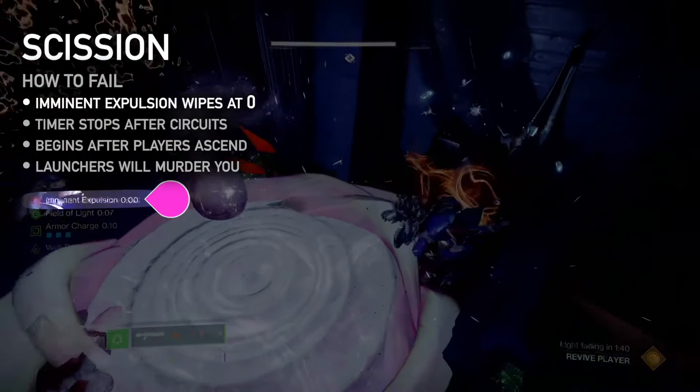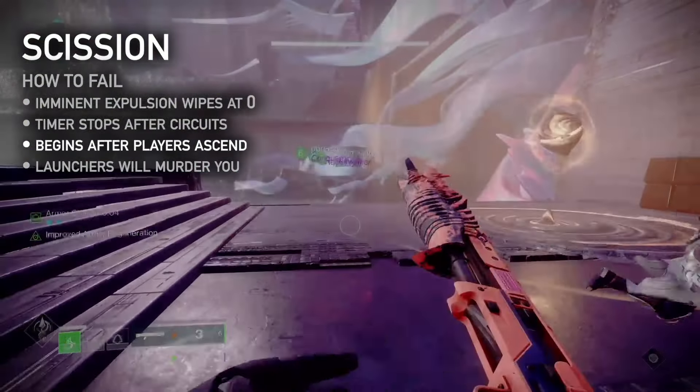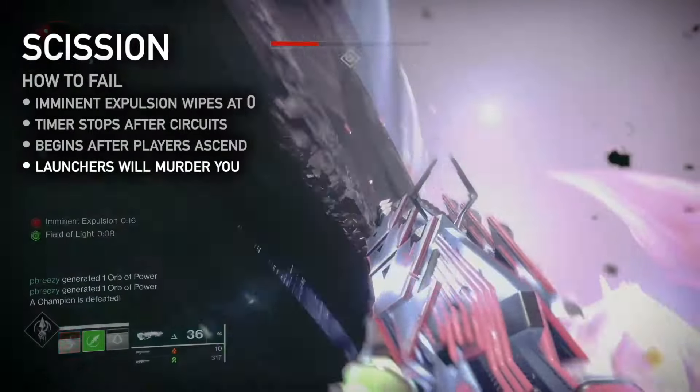How to fail: if the imminent expulsion timer reaches zero, the fireteam will wipe. Complete both circuits on the floor to stop the timer — it will not begin again until players have reached the next floor. The launchers are inconsistent, so be careful.